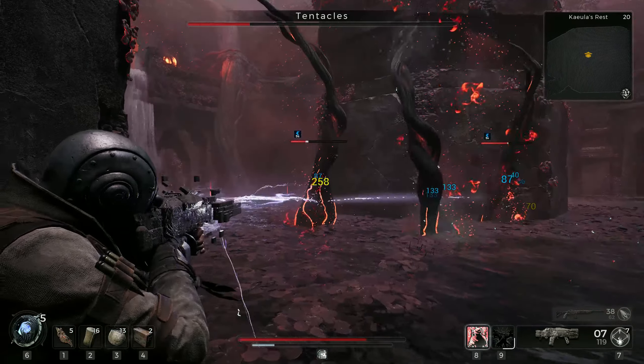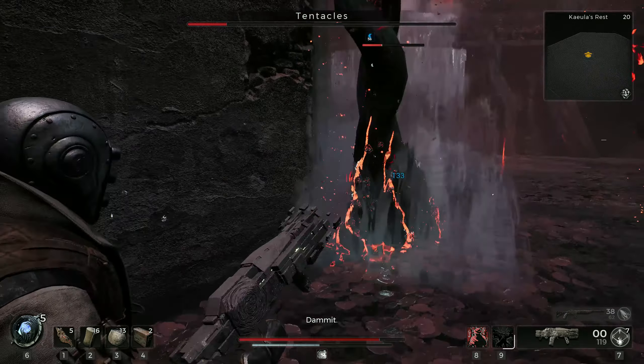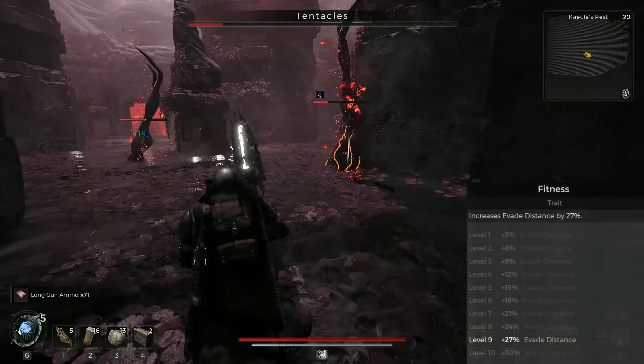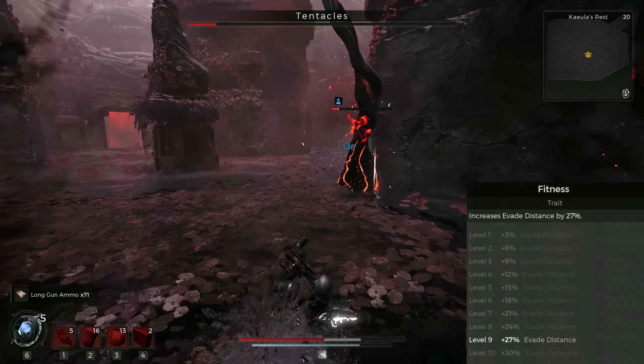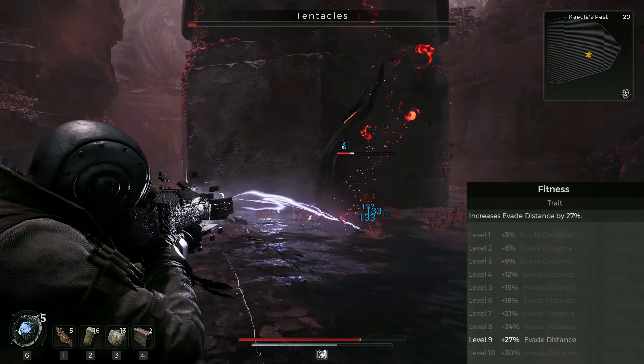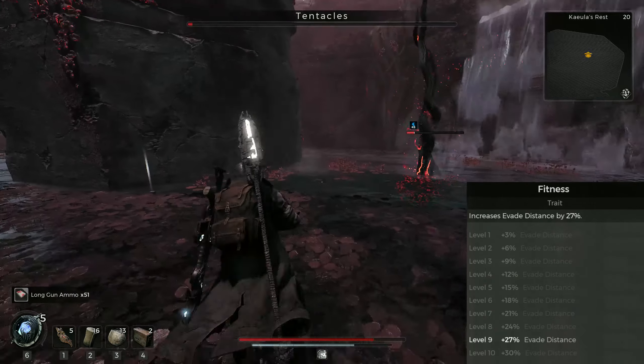The traits will further enhance these mechanics by adding nearly 30% more distance covered by your dodge rolls. The Fitness trait will take care of this. Don't underestimate the benefit from this trait, especially with all the Invader's improvements already in place.